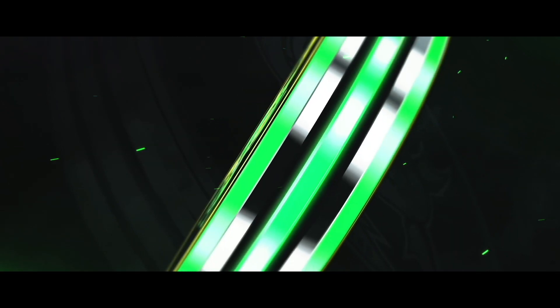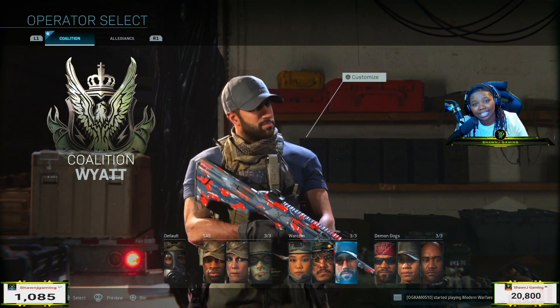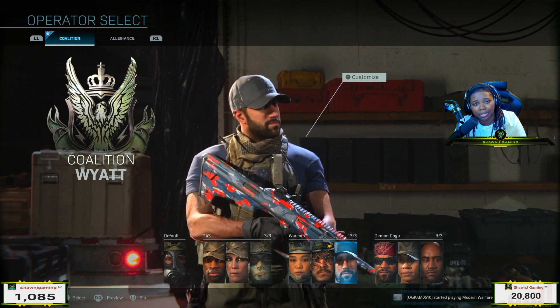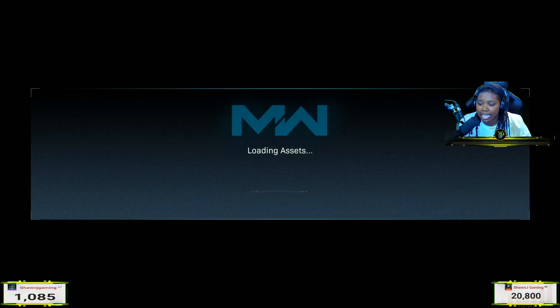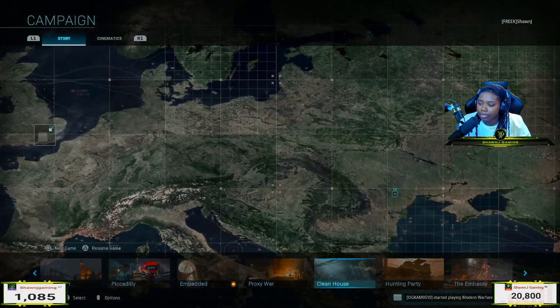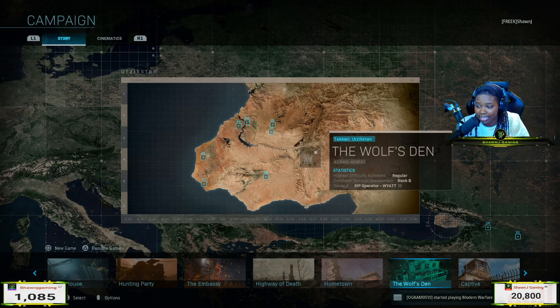Hey, what's up guys, it's your girl Shauna K'shaundraGamer back with another YouTube video. Today I'm showing you guys how to unlock Wyatt in Call of Duty Modern Warfare. Wyatt's operator is actually locked behind the campaign mission — it's the 10th campaign mission, called Wolfson. Right there it says my reward was multiplayer operator Wyatt, and it's just that simple.